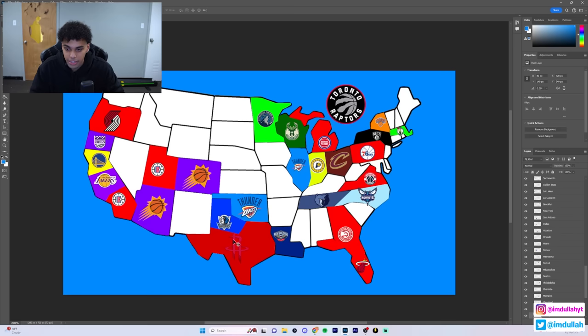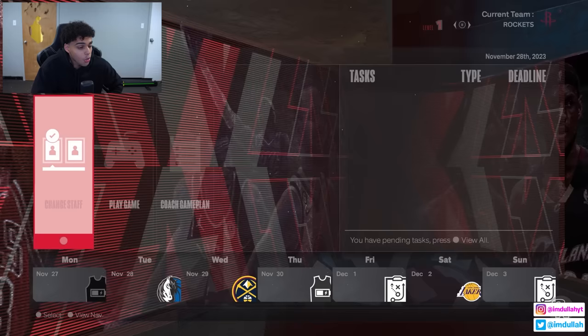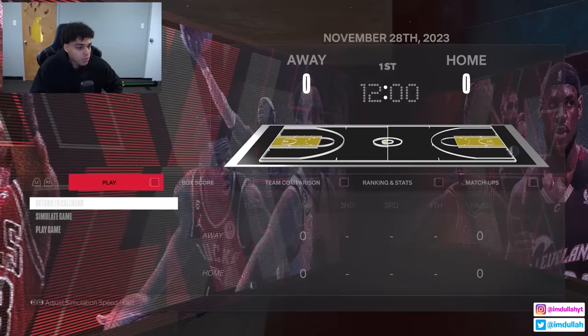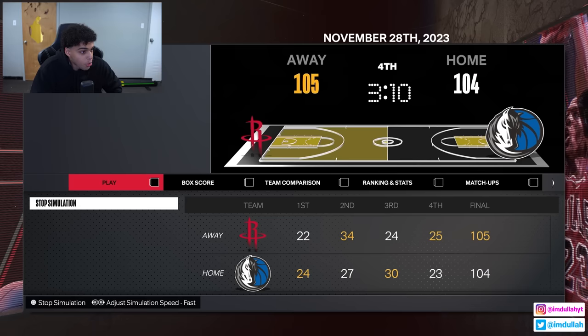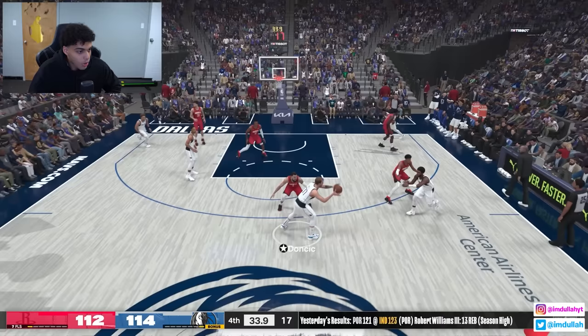The Houston Rockets are back, now with Victor Wembanyama - even stronger than before. Going straight up is the Dallas Mavericks. If they get Luka Doncic, it's basically wraps. The Rockets now have Wembanyama at center with Alperen Sengun coming off the bench, but the Mavericks have Luka and Kyrie. It's a back and forth game - very close. With a minute left we hop in - Rockets down by two. Fred Van Vleet is too little compared to Luka. Jabari Smith pulls up for a three - in and out.